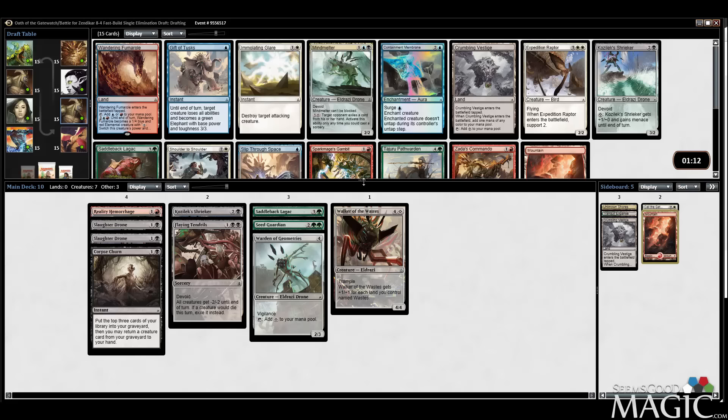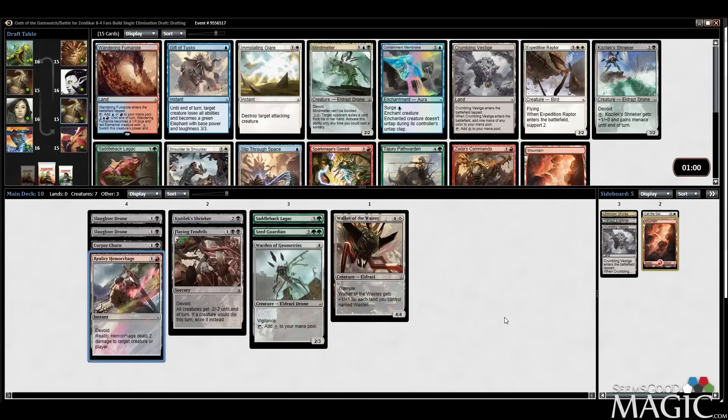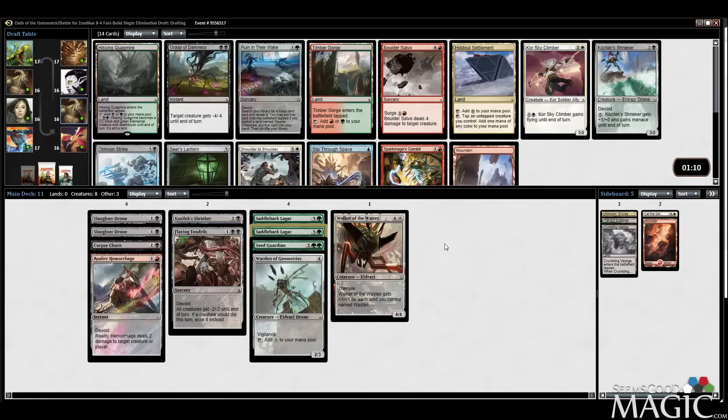Another Wandering Fumarole. Might just take a second Lagac — there's an Immolating Glare in here too. I am removal light at the moment. We did see white out of pack one, which doesn't necessarily mean a good start for a black-white ally deck. I like the green cards we have. I think we were getting cut out of pack one, but that doesn't necessarily mean we're getting cut from this direction. Lagac is a good card — I like it more than the second Shrieker and more than Path Warden. Taking the Lagac.